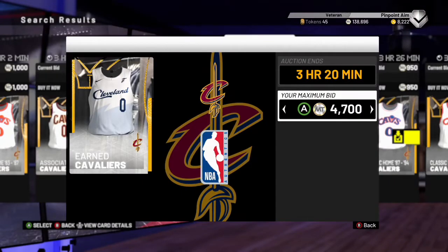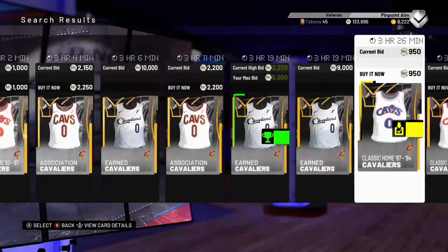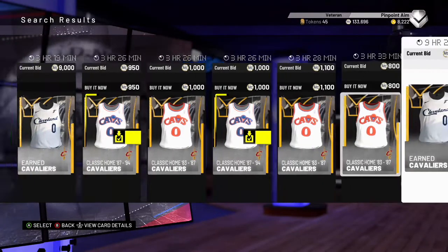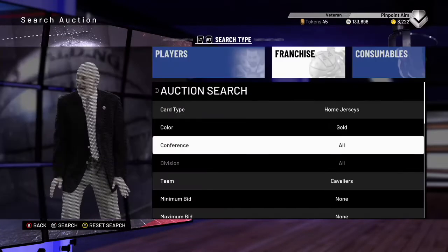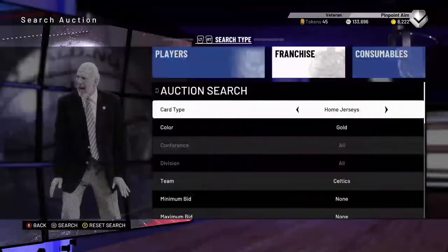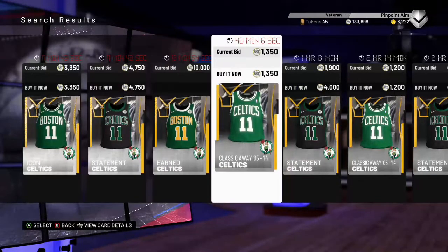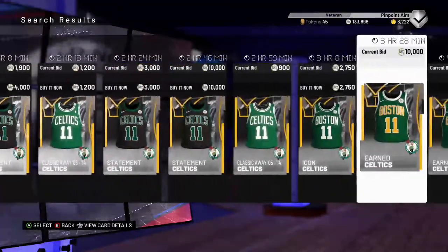Sometimes you have to wait — like last night I found a bunch of them up for 5K, bought them for five, and resold them for 10K, if not 9500. That's like a quick three-thousand-plus profit — sometimes four to five thousand depending on how much you buy it for and what they're going for. Simply scroll through all of these. See this Celtics one — that's the earned jersey, the gold one — you're just going to look through all of them.